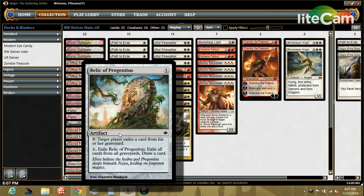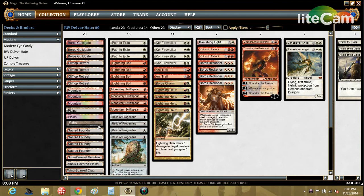Also in the one-drop slot, we have four main-deck Relic of Progenitus. Delve has warped the format, so this is a concession to stay competitive against Treasure Cruise. One way to do that is to keep opponents off enough cards in the graveyard to cast Treasure Cruise. Drawing a card in the process is very effective. It's never totally dead — there are a lot of graveyard strategies, and you can use it against Pod sometimes. At worst, it cycles for two mana, and it gives you something easy to side out in matchups where you don't want it.